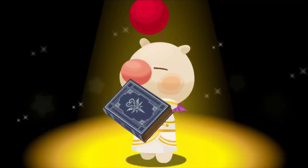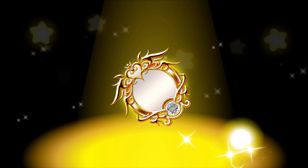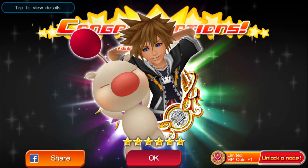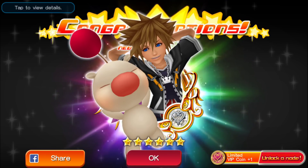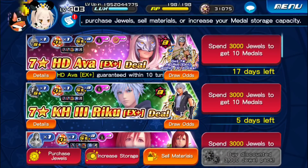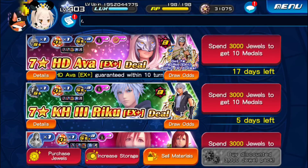But before we begin, I need to do this real quick. I'm just going to do one pull and... nice. What a way to start. So we got the featured Kingdom Hearts 2 Sora and Moogle. Something tells me something good is going to happen. But I don't think I should get my hopes too high — I know I'm going to have to mercy her anyways.